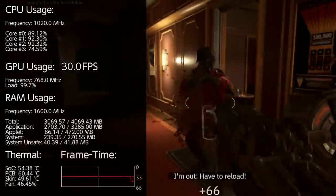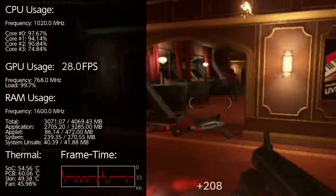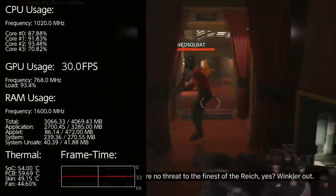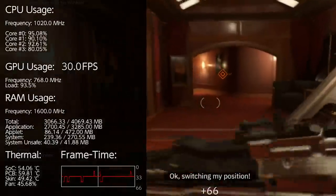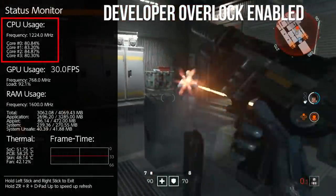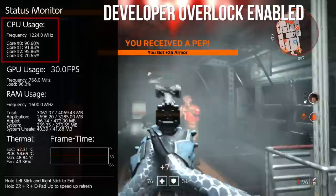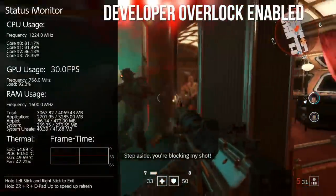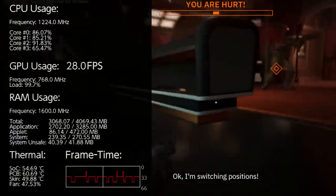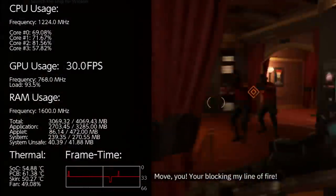Wolfenstein Youngblood in particular is a great test case, because it does actually drop from the very first level. At standard clocks, CPU cores 0, 1, and 2 are all being hammered at 95%, with a hit down to 25fps as a result. But let's try this level again with the developer-style overclock — we have the option for 1224MHz in the SysClock mod. Sure enough, it's not perfect, but it alleviates a lot of the strain. All of those core percentages are now in the 80% region. GPU load meanwhile is maxing out at 100%, as you'd expect of a game using dynamic resolution. But it's that saving on the CPU side that means frame rates now more consistently hit 30fps.